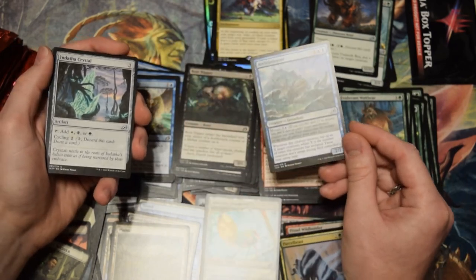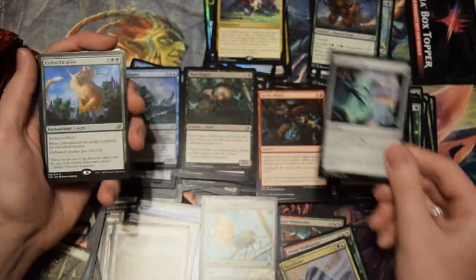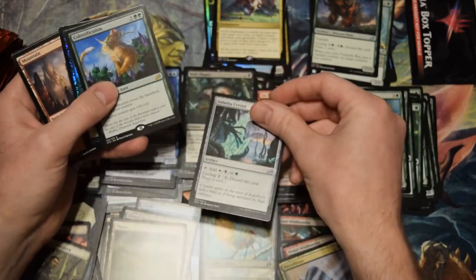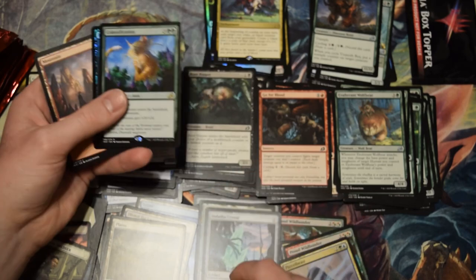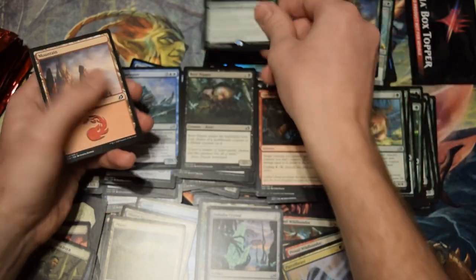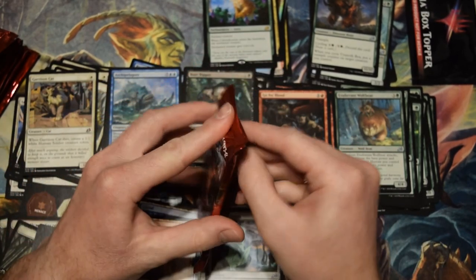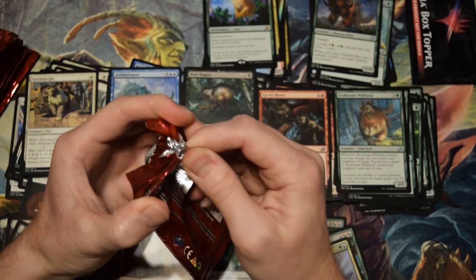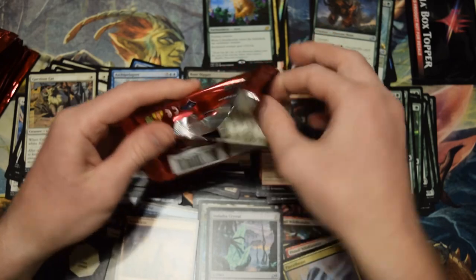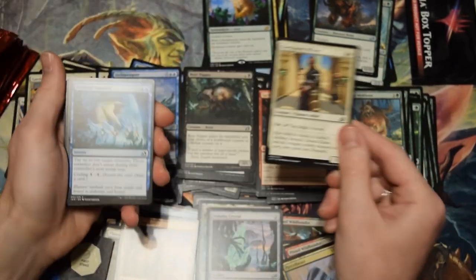Archipelagore — that card's a beating in limited. Colossification and a foil Boot Nipper. These crystals are also interesting for Commander — if you're in those colors they're probably slightly better than a Manalith because you can always just cycle them away. That's fascinating — gives you a little more options. Every Magic player loves options: to be able to cycle away a card is always good. Cycling's a great mechanic, I think everyone agrees.